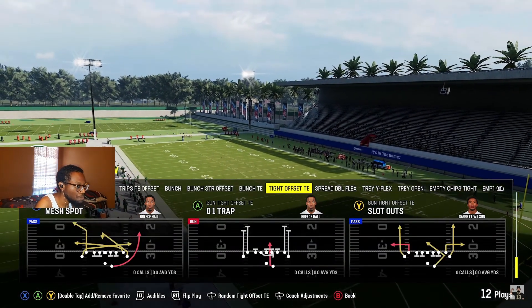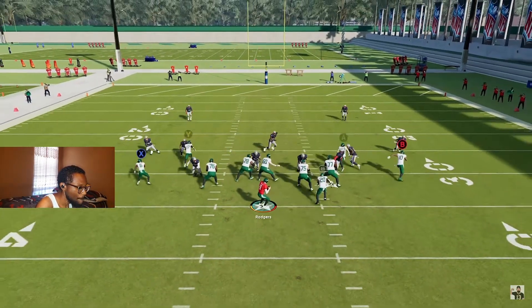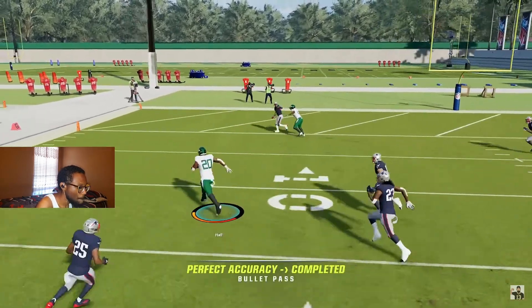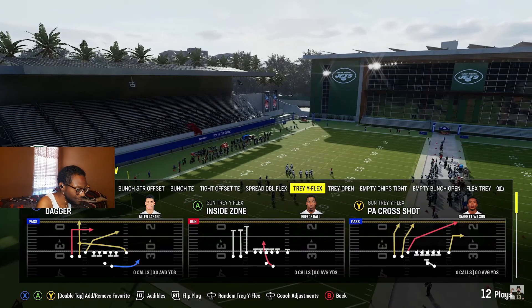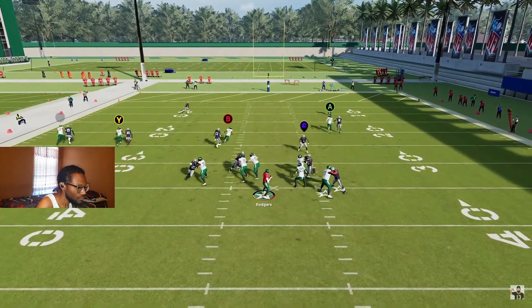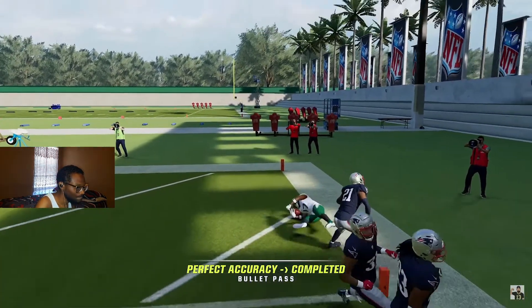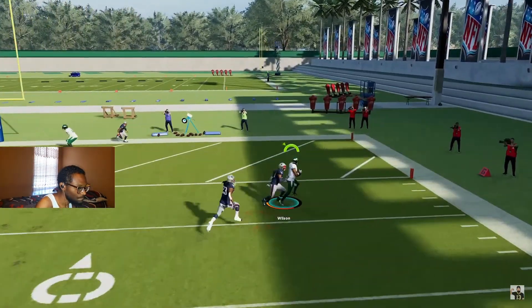Number three: how to beat man defense. A few routes to look for — slot outs, the running back angle route. You can find this in every playbook in a variety of plays, and it's usually a very good man-beating route, especially with a good running back. You also want to look for crossing routes, which you can find in any playbook in any formation. The slot receiver on a cross will usually beat man defense by enough yards to deliver a good pass — this is one of your better routes in the game.